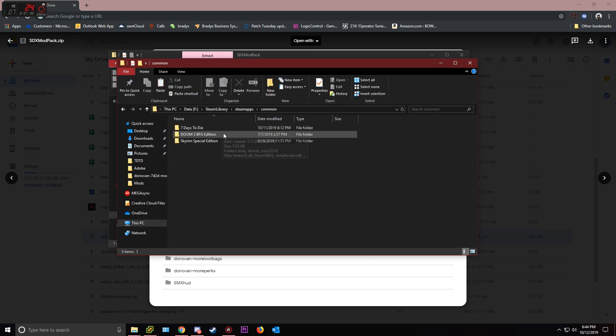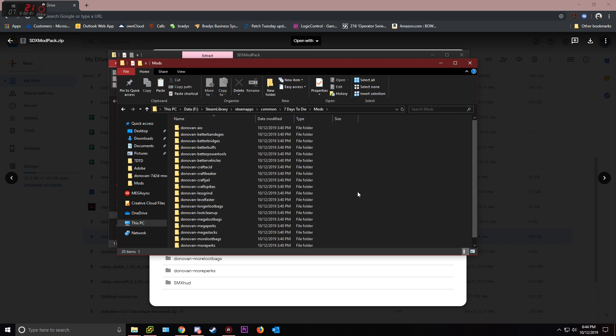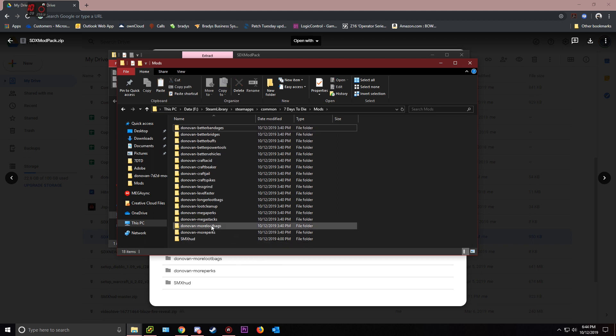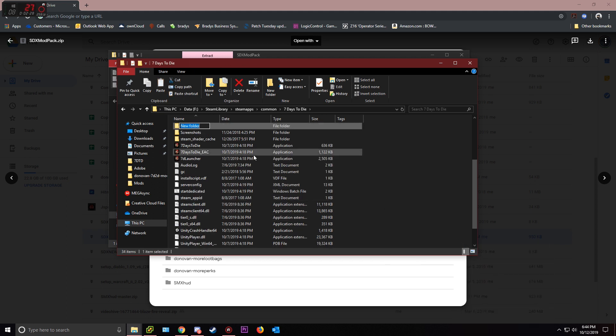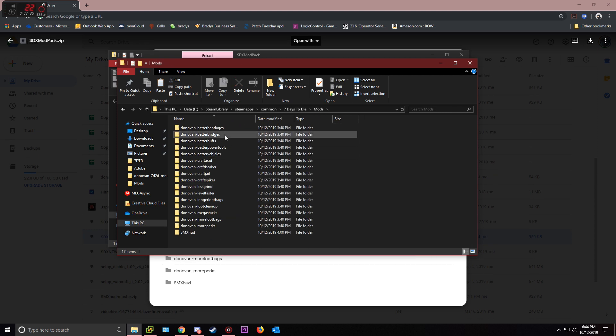Then you want to find your Seven Days to Die directory — mine is in a different location but yours is probably on the C drive. Go into mods and paste everything. I'll go ahead and do replace. The mega loot bags and all-in-one I don't have in there, and I want to get rid of mega perks. Everything else is inside there. Now you need a folder called mods — if you don't have one, just right click, new folder, and name it mods.